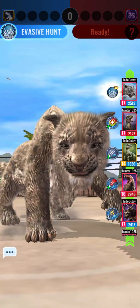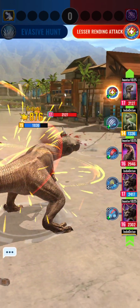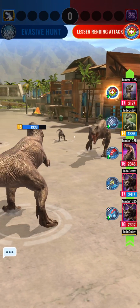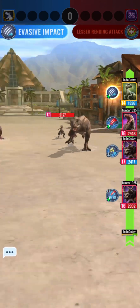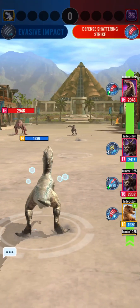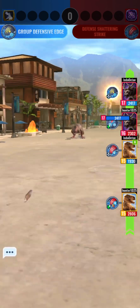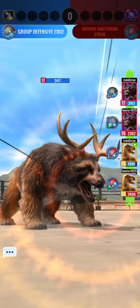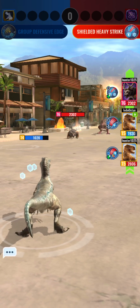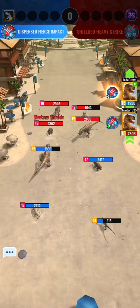My Herox - I don't think it's resistant to rend. Evasive embedding on Alloraptor. I think I get it now - the front row creatures attack the front row creatures of the enemy, and the rear row creatures attack the enemy's rear row creatures.